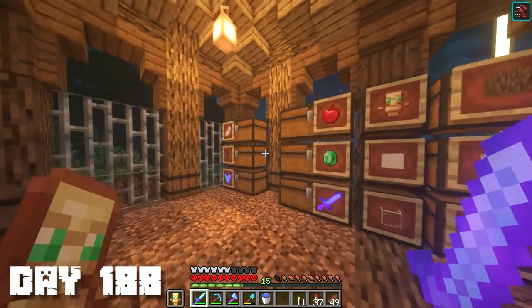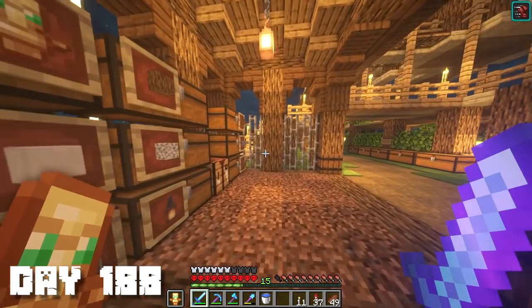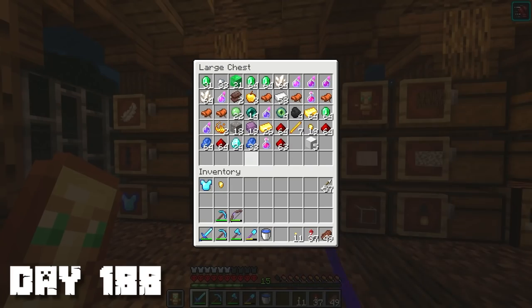When I go mine for netherite, I don't really know any good strategies, so I'm probably just gonna grab some TNT and just explode around, because netherite does not blow up so I'll be able to see it. We have two netherite scraps right now, that's barely anything.